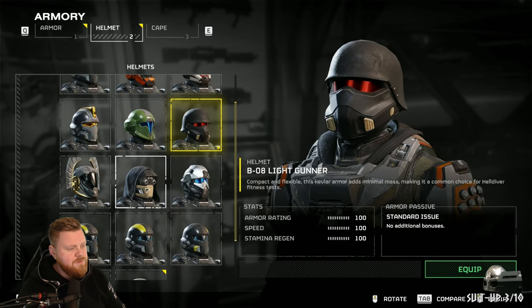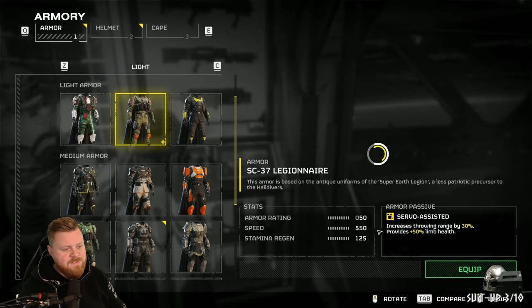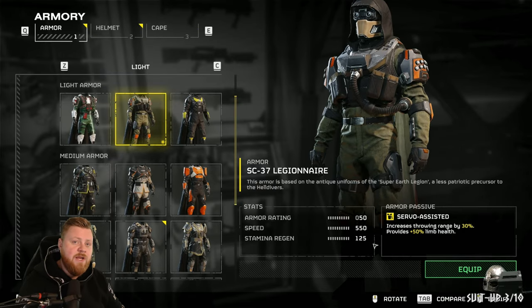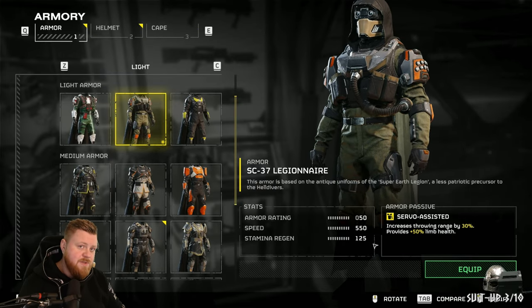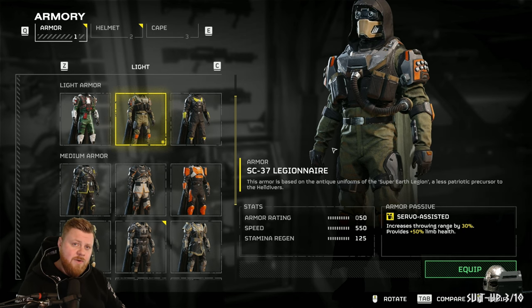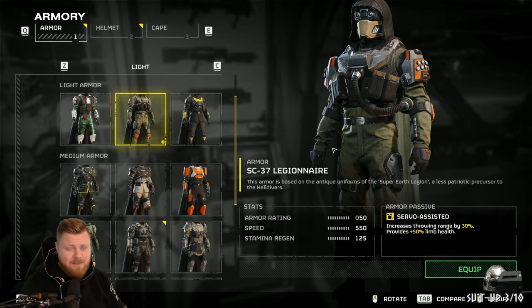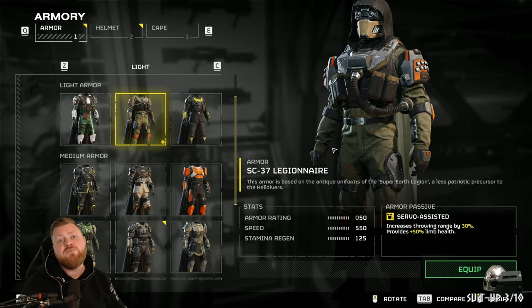If we then change the helmet now into the Trailblazer, my stats just changed. I now have an armor rating of 50 and a speed of 550. I do not know why this is a thing in the game — intended or a bug — but hey, it's there. So we might as well use it for spreading more democracy.